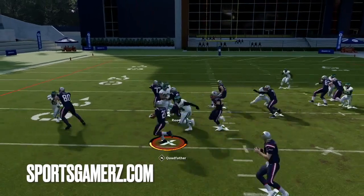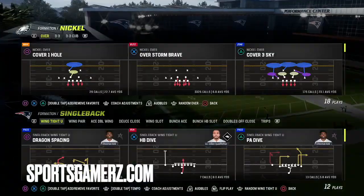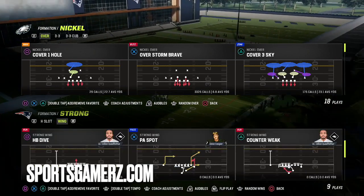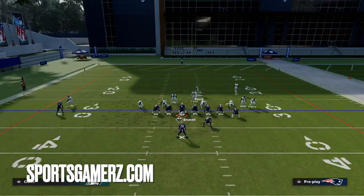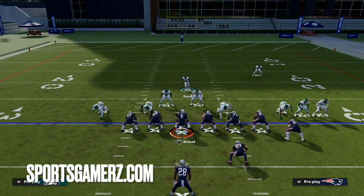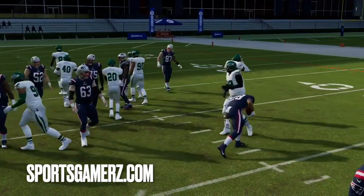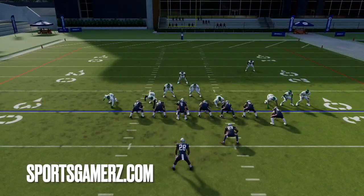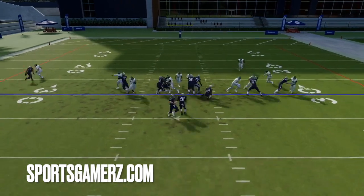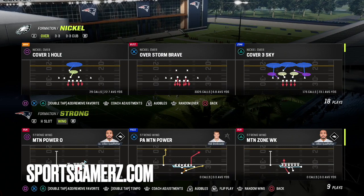Nowhere to go — tackle them in the backfield. This is even effective against formations that have a fullback. They want to run a power-type run or a dive — it does not matter. Here we'll go strong I and run a dive. This is a heavy set: fullback, two tight ends, one receiver. As the user, I stand over the center a few yards back at linebacker depth. An inside run just allows me to shoot the gap directly into the backfield. If the fullback blocks me, that's fine — I've eliminated the lead blocker. Here I had a free lane and made the tackle. I'm literally playing against Quad Father with his X-factor and he hasn't had a good run the whole video.